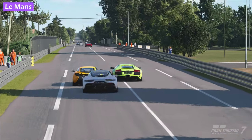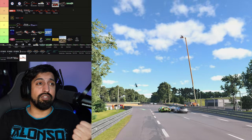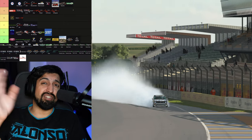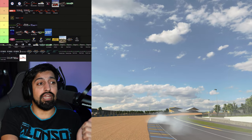Le Mans — you have to go straight up to S tier. Porsche Curves, Corvette Curves, Ford Curves, Mulsanne, Indianapolis, Arnage. Skip the queue, go straight to S rank.